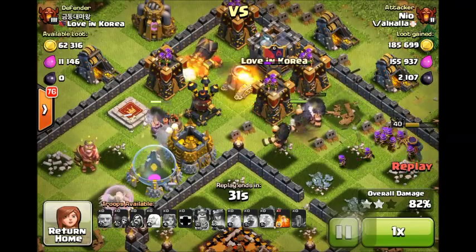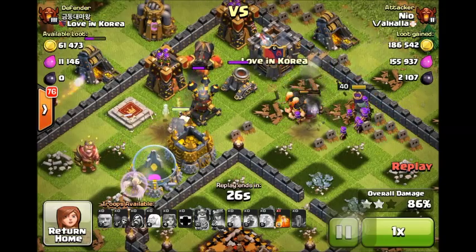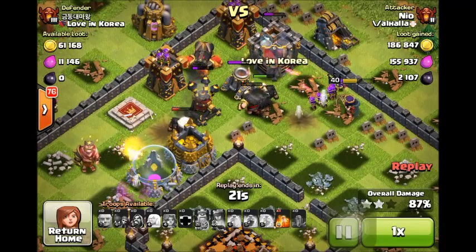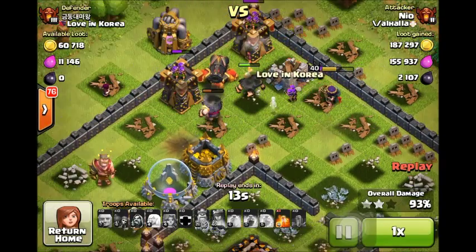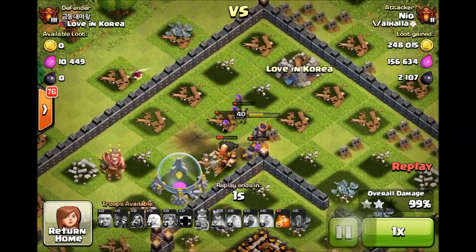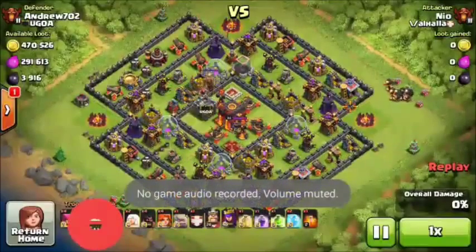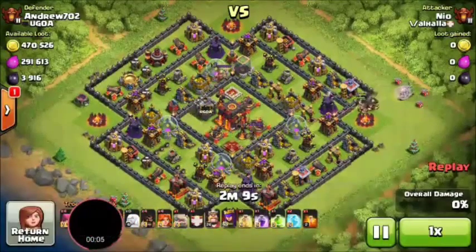The only ones I really watch out for are Zap ones or max heroes, because max heroes can be tough to take out. But otherwise the strategy is really efficient, and it's pretty fun to do — I like imagining the faces of these Town Hall 10 players who probably only ever get a strong hit from a GoWiWi strategy or a Lava Loon, logging on to see a giant healer-based strategy three-starring them.